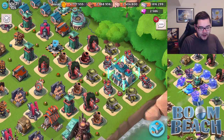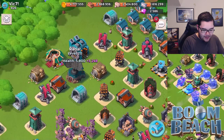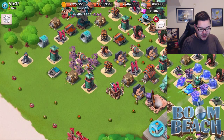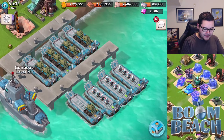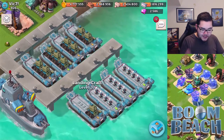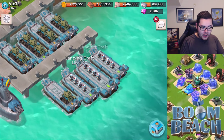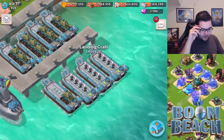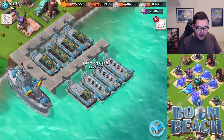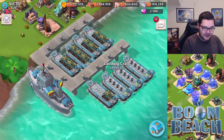Let's go ahead and break it down, starting with the basics. Everything looks like it should be maxed out. The armory is level 21, the sculptor is maxed, the radar is maxed, and the vault should be maxed as well. The landing crafts all appear to be level 20, which is great. If you're using a tank-medic attack strategy a lot, you might want to consider upgrading three of your landing crafts to level 20 to get that extra medic.